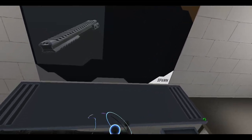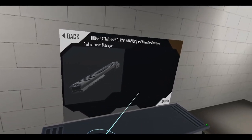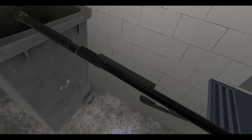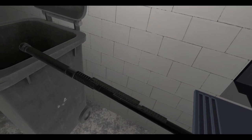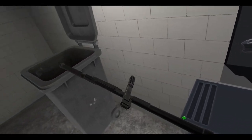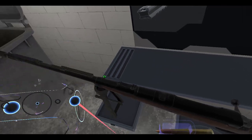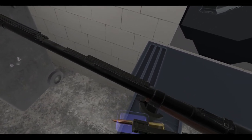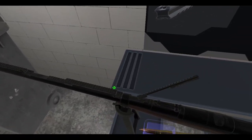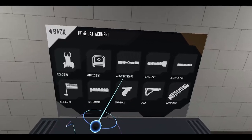Let's do some rail extender glitch guns here. Put one underneath — there we go. That's not going to look pretty, but we're going to make this as long as possible so we can actually put the scope on. I think that's good enough. Let's put a scope on this thing — a magnifier scope.